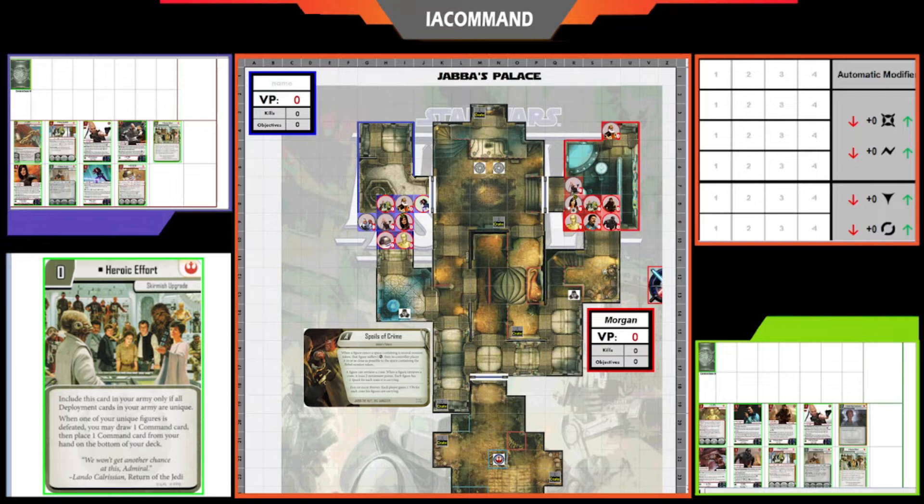We're playing on Jabba's Palace: Spoils of Crime, the mission where you can pick up a crate with an action and then at the end of the round if you're carrying a crate you get two VPs. Morgan on the right is playing Cotune, Jyn Erso, Lando Calrissian, Cassian Andor, K2SO, and Rebel Care Package with Harrison — but he's playing Rebel High Command, not R2. His opponent Matt is playing Rebel Care Package with R2D2, Cotune, and Hera, but instead has Cara Dune, CT-1701, and Mara Jade. Morgan has a smuggler theme while Matt has more of a trooper brawler theme.